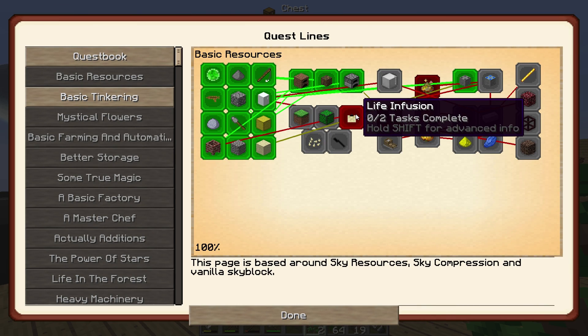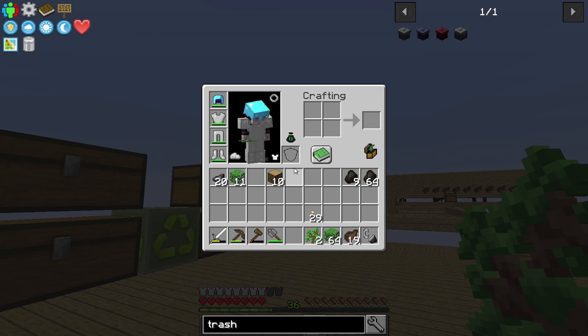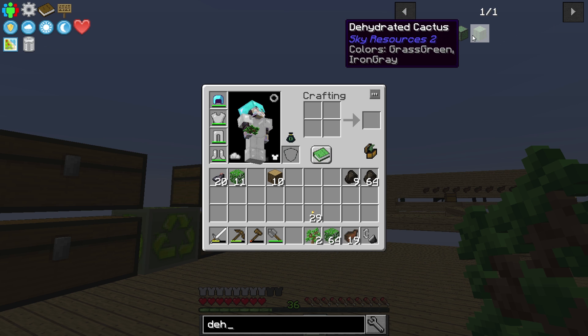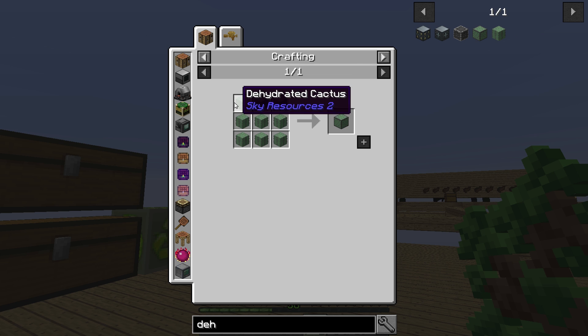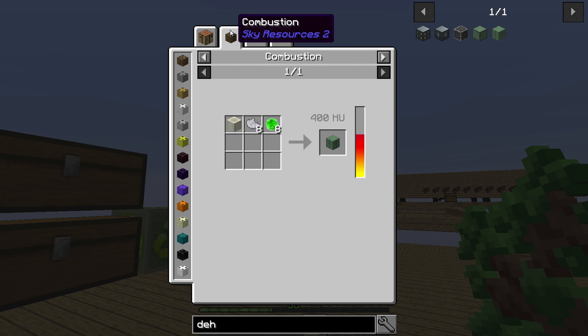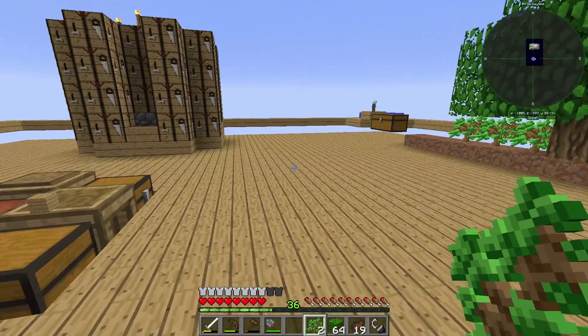We're gonna get into life infusion. Life infusion is used to basically make plants — things like plants, dirt blocks, a lot of saplings. We're gonna have to do this, but to get into it we need a cactus and a cactus needle. To get a cactus, we actually need what's called a dehydrated cactus, which we can then hydrate with the compressed water extractor — the thing we use to make clay.